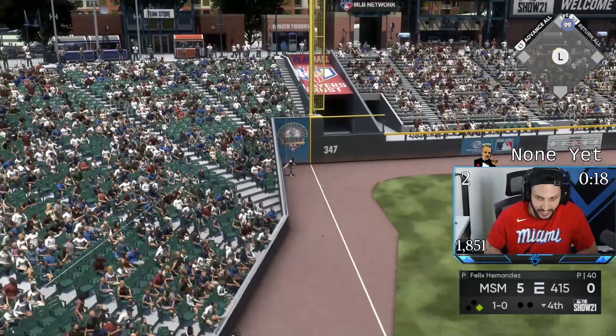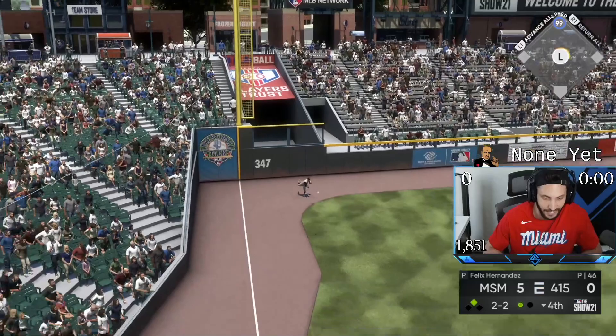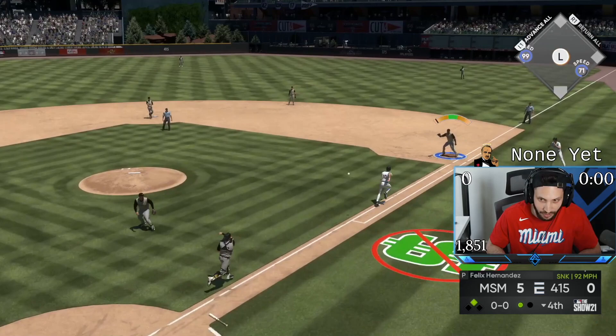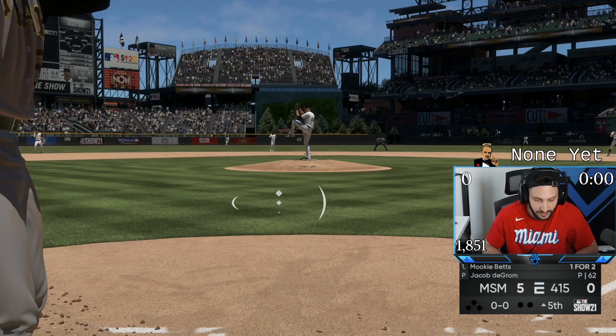We're going to give up that early hit to Trey Turner. We do not like 99 speed leading off the inning on second. It's got to be inside here. Do not run on Mookie — is he going to try to run on Mookie? There's no shot. He's going to third. Swarber makes these plays — he's a gold glover. Did he really think he was going to beat that out? My man is down 5, he's trying to get that run.